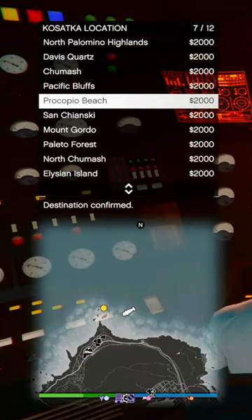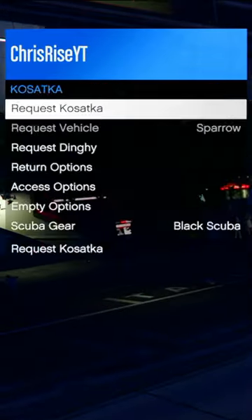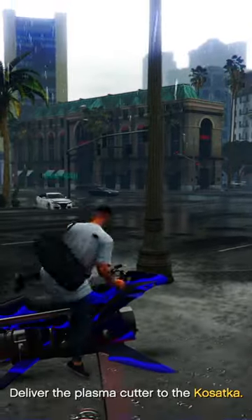Then choose a location that's closest to your destination. It costs $2,000 to do so, but that ain't shit compared to what you'll make in the end. You can also request your Kosatka to spawn near you when it's far away instead of flying across the map to it. So if you're not beating this in under an hour, then...